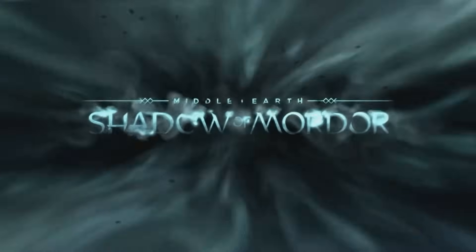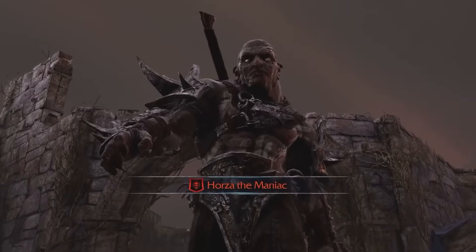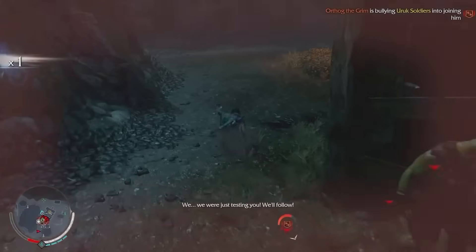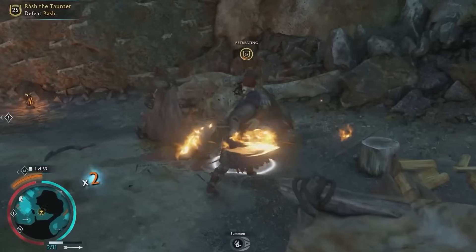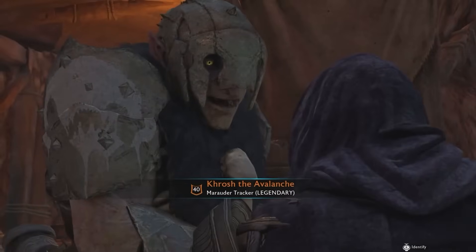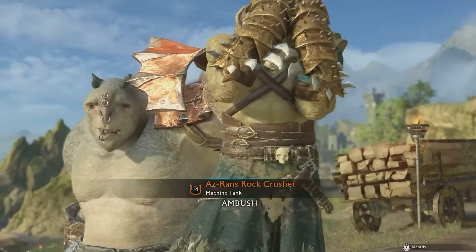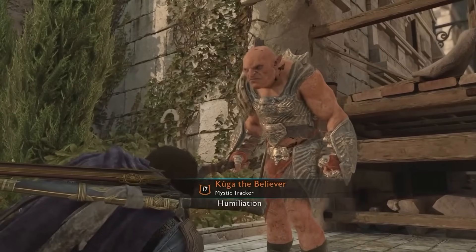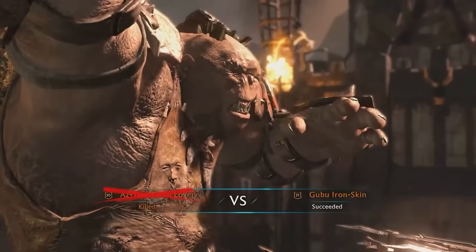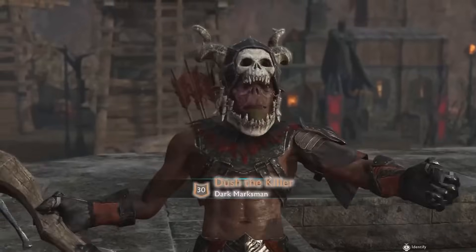Middle-earth: Shadow of Mordor and its sequel, Shadow of War, introduced a hierarchy to the forces of Mordor — a living, breathing power structure known as the Nemesis System. This system gives weight to normal enemy encounters by giving Uruks a rank that can be affected by their interactions with the player and with one another. At the bottom of the ladder are common grunts that begin without names or anything of note. Above them are the Captains, which have names and unique traits, and command small squads of grunts. The Uruks are a living part of the environment with missions of their own. Uruks of Captain level or higher have names and titles which show their abilities, and by accomplishing certain feats — such as winning duels, succeeding in hunts, or, most notably, killing you or surviving an encounter with you — they can gain power and notoriety.